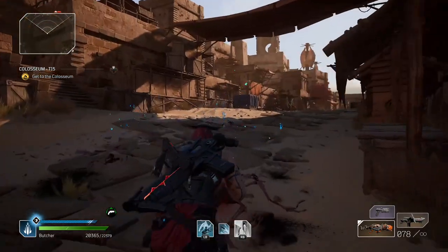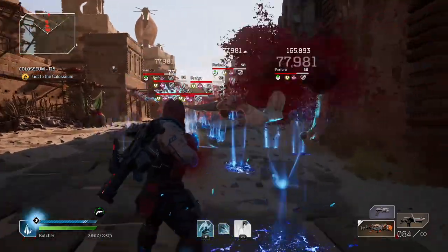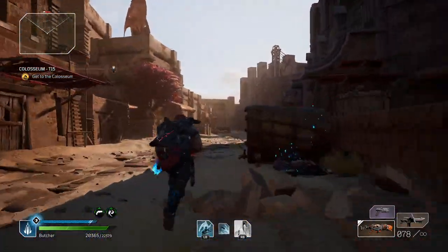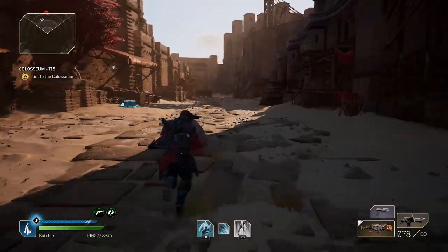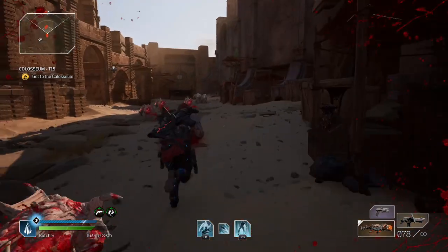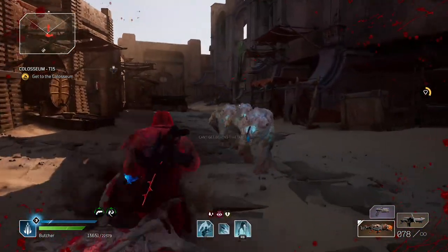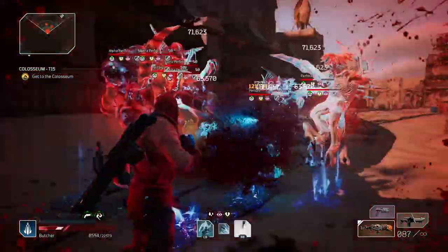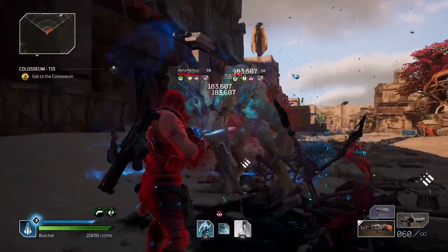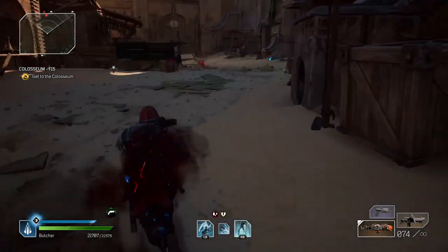Of course technomancers, I know you have dope builds, but in terms of a normal assault rifle build, this is as good as it can get. You will have a huge amount of damage, you will stop the battlefield with this Time Rift skill.